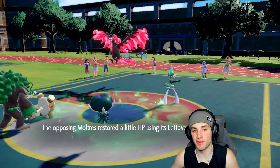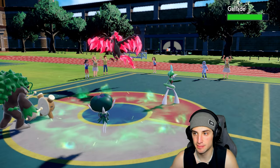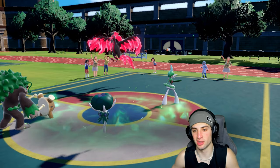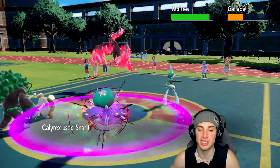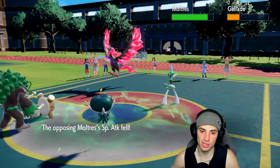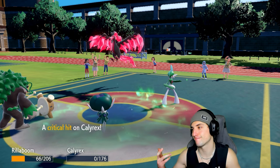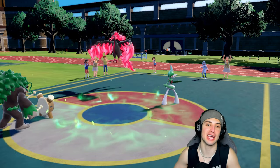Fiery Wrath can do some damage too. I think I Snarl again and go for Grassy Glide into Gallade — lower special attack another layer. I might lose a Pokemon here but these are solid turns we need to take given our lead. Snarl drops to minus two. Fiery Wrath flies through — Calyrex, you should survive... was that a crit? It was a crit! I do all that for nothing, just to die to a crit.